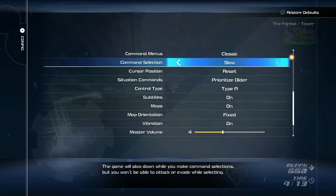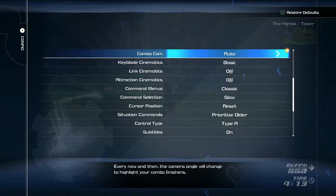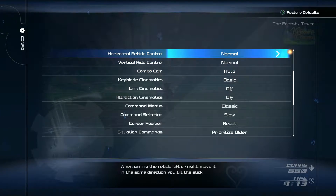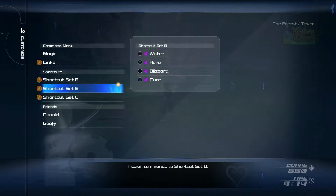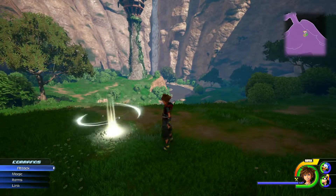I wonder if it means when you're selecting items or selecting a spell, it'll slow down — maybe the way the Shot Locks do — and it gives you more time to pick your stuff. I wanted to just give it a try and see if I like it. I also turned the Keyblade Cinematics to Basic. Every now and then the camera angle will change to highlight combo finishers. Under Customize, I put Arrow in the second set of shortcuts.